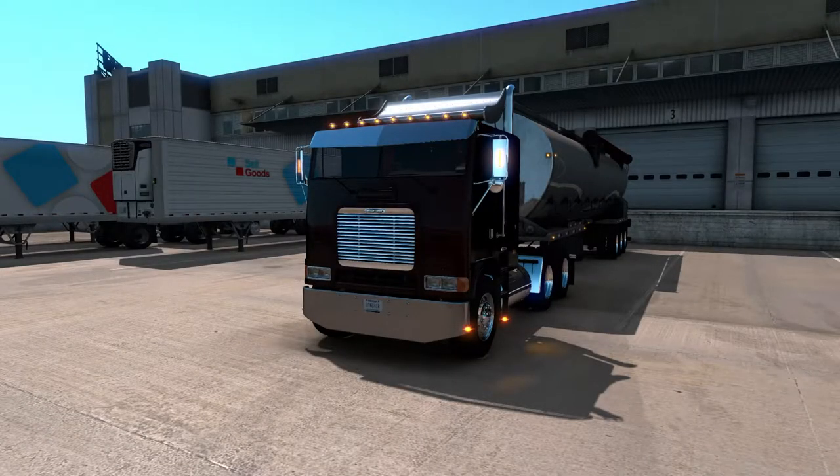On today's episode of American Truck Simulator, join me as we take this FLB and seed trailer and haul some seed from Raton to Alamogordo, New Mexico. Let's go ahead and roll that intro and jump right into it.